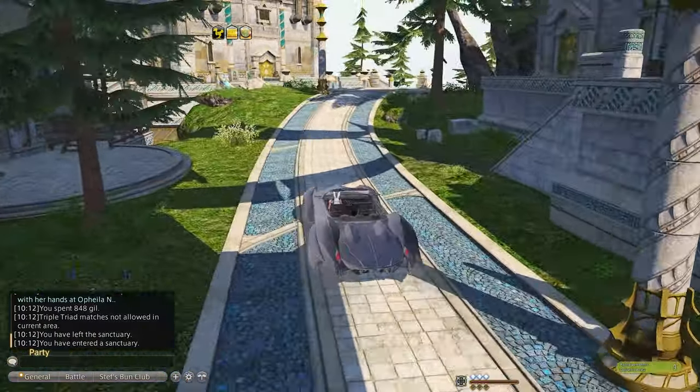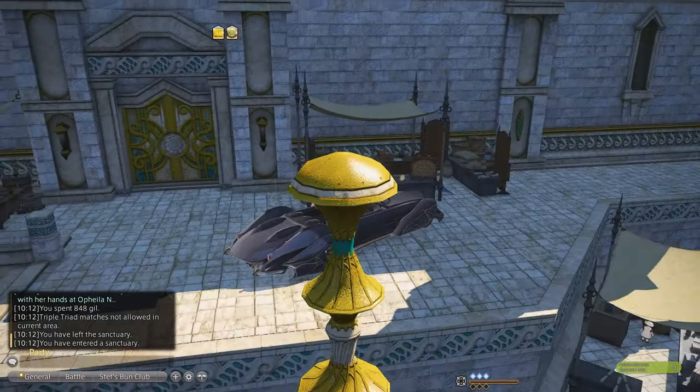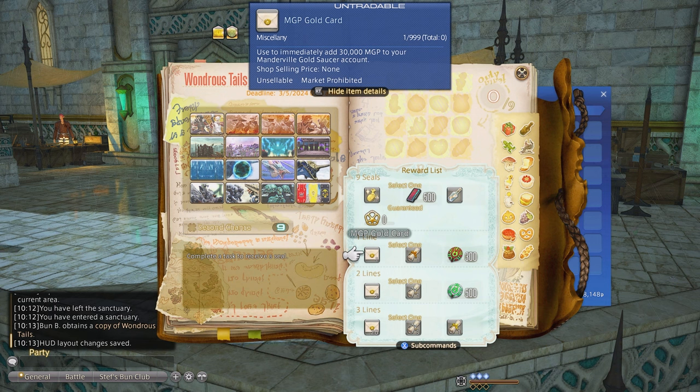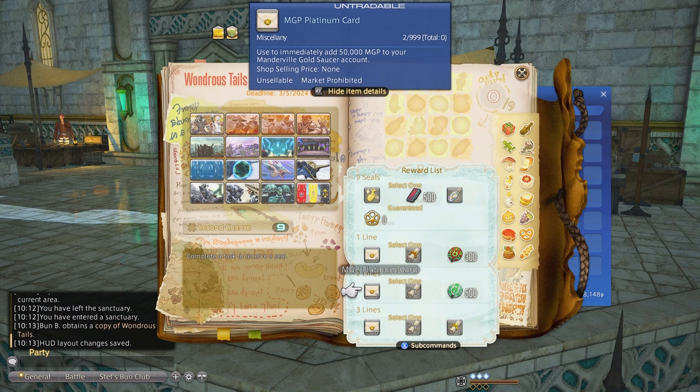The next weekly MGP activity is Wondrous Tales. When completing Wondrous Tales and obtaining lines, you'll get a varying amount of MGP cards. You'll most likely hit at least one line and occasionally two lines, which can net you 30,000 MGP or 100,000 MGP respectively. Or the very rare three lines, which would be 1,000,000 MGP — though if you've never hit three lines before, you may want to take the rare mount rewards instead since they're really cool.